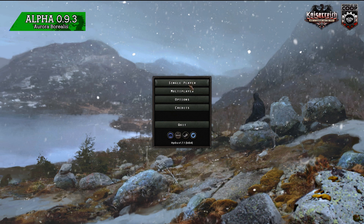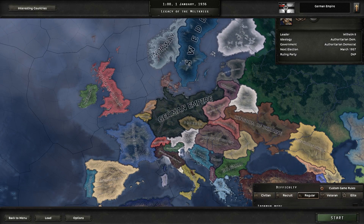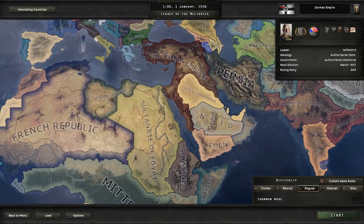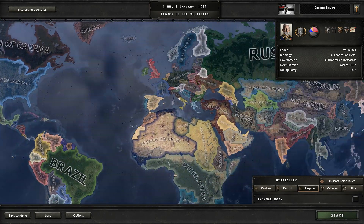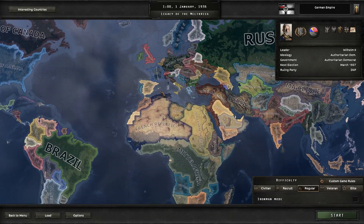If you have not seen Kaiserreich before, the entire premise is what if Germany had won World War I? How would the world look different? The answer is very different. You've got the German Empire, Britain has fallen into syndicalism, so have the French. There's a lot of different kingdoms and empires that still exist. Europe looks very different here. The Ottomans are still a powerhouse. The French Republic are banished away from the Commune of France. The USA is going to descend into another civil war. It's a really awesome alternate history mod, and I love everything about it.